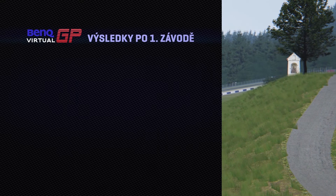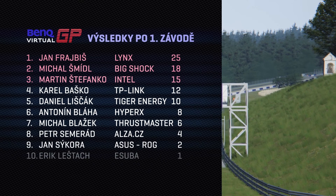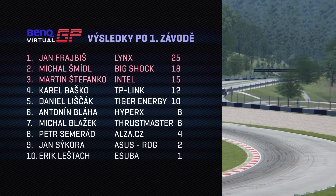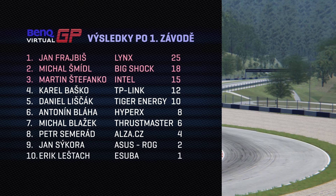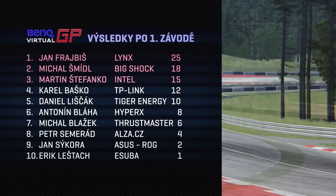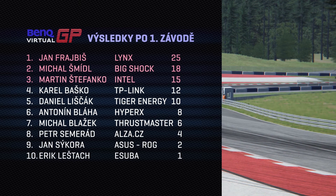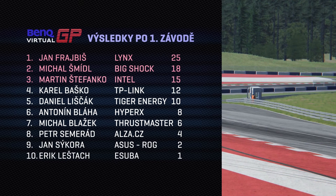Let's look at the final standings table. After the first race it corresponds with the overall order. First place: Jan Freibyš with 25 points. Second: Michal Šmídl with 18 points. Martin Štefanko is third with 15 points. Baško fourth with 12 points, and Daniel Liščák fifth with 10 points. In sixth place you can see Antonín Bláha, who at that time was still racing for team HyperX. And also Petr Semerád in eighth position, who will be replaced in the next race by Jaroslav Honzík.